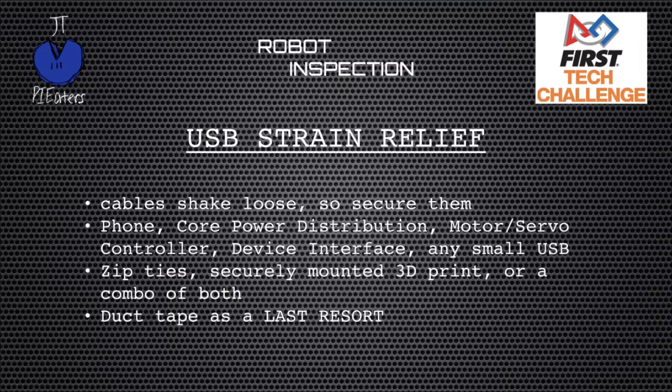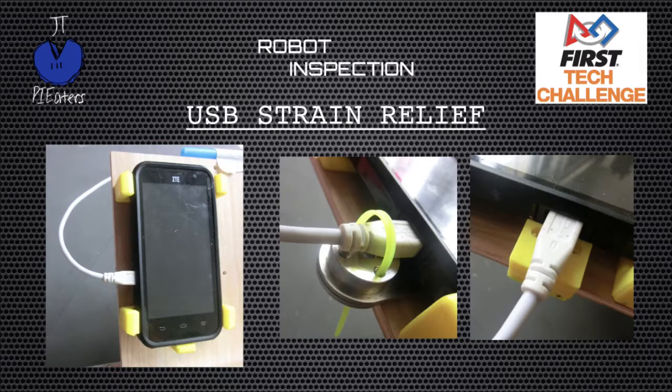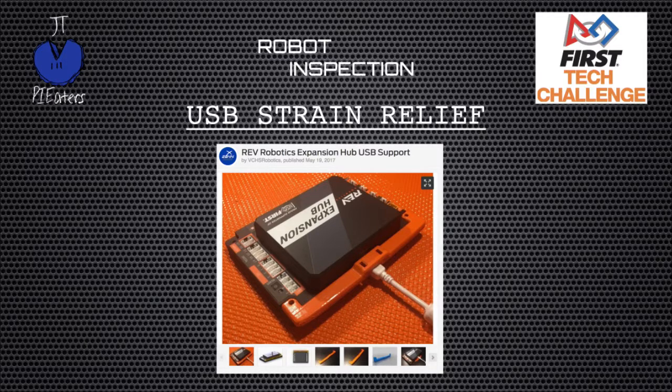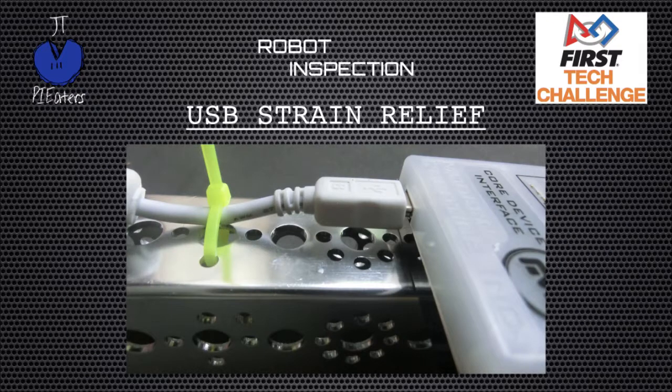We've had USB strain relief problems in the past. Anywhere you have a USB cable plugged in — into your phone, your Rev Expansion Hub, or Modern Robotics controllers — they can vibrate out of place and cause connection issues. A phone with a cable just dangling out will probably come loose and cause connection problems. Simple solutions: in the center, there are Tetrix flat pieces with a motor hub, zip-tied to hold the cable in place. On the right, there's a 3D printed part available at thingiverse.com — a gracious team has shared their design for USB support for the expansion hub. You can also zip tie your connection about two inches from the connection point. If you're further than that, the cable can still come unplugged. Worst case, you could duct tape it, but hopefully you'll have a better solution by inspection time.